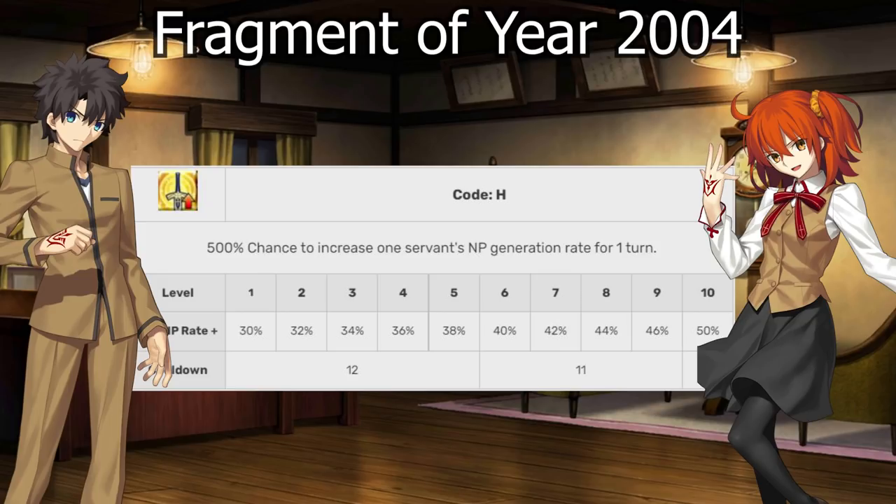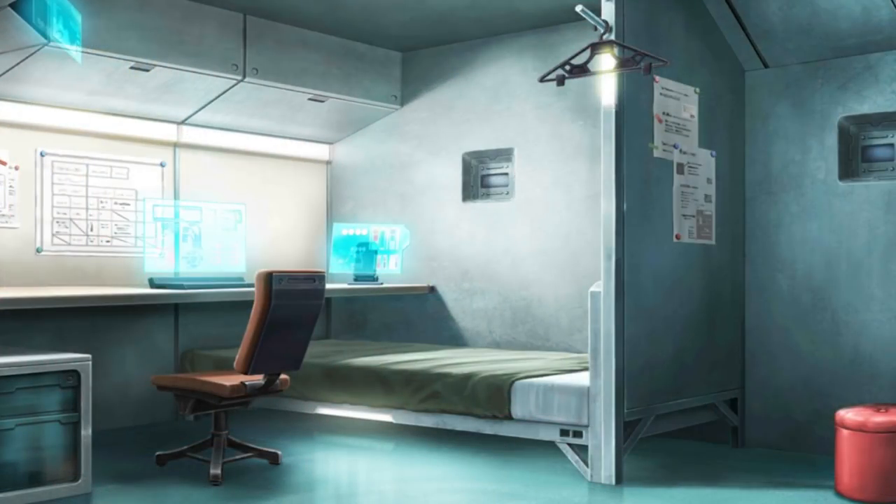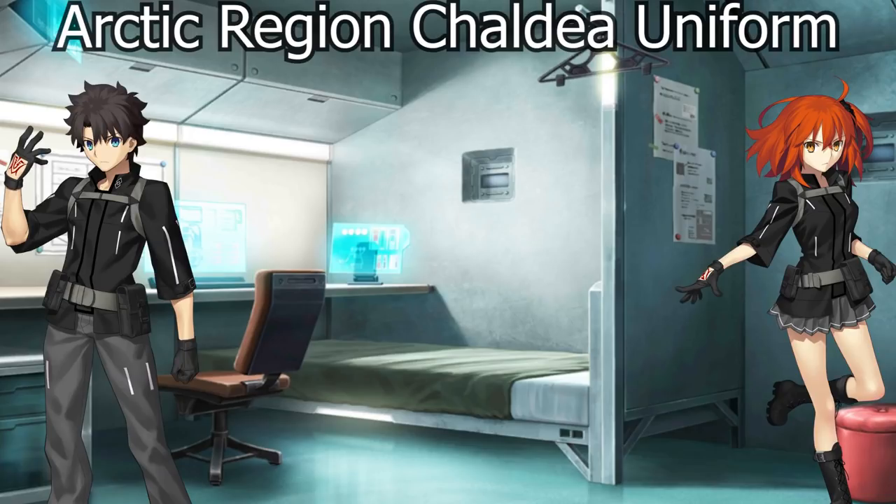Fragments should be high in your priority list for leveling, especially since the NP gain might be integral to what you're trying to do. It should be high up even if it's not your first Rare Prism Shop purchase — maybe it should be your second. It could even be your first depending on your account. The next one is a doozy: the Arctic Region Chaldea Uniform, also known as the Arctic Mystic Code or just Lost Belt Mystic Code.